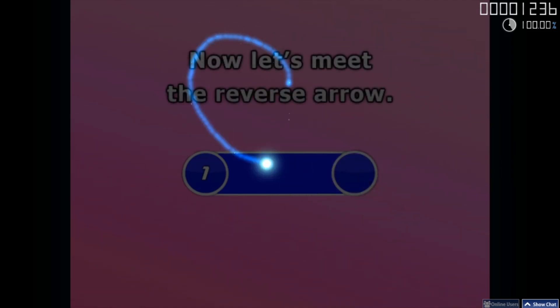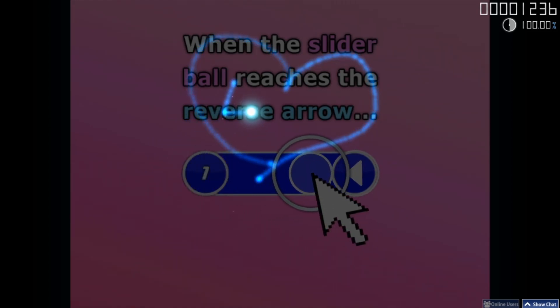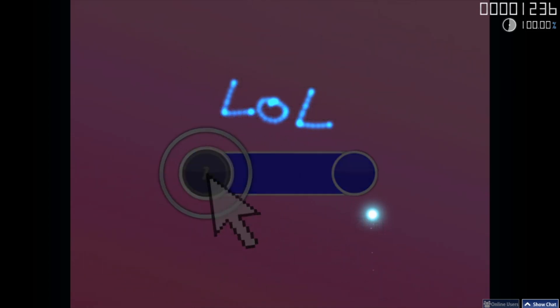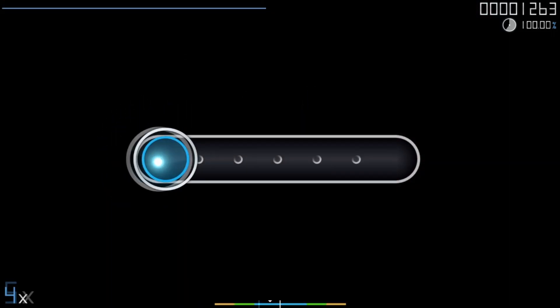Now let's meet the reverse arrow. When the slider ball reaches the reverse arrow, the ball will then reverse back through the track. Now you try — hit the next three sliders.